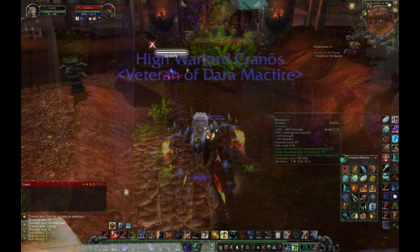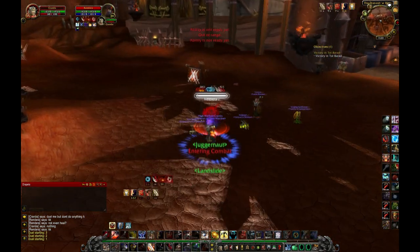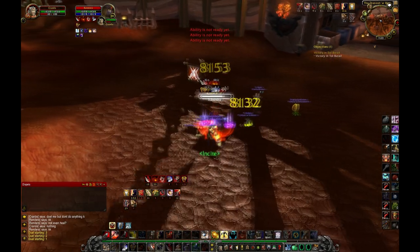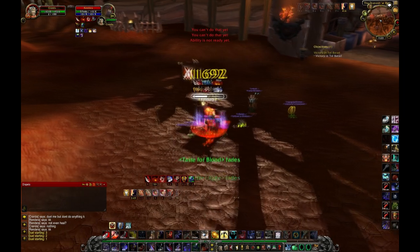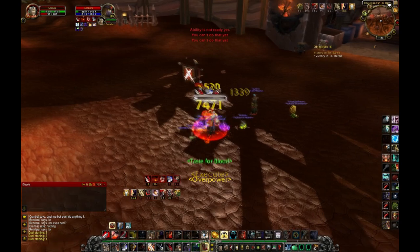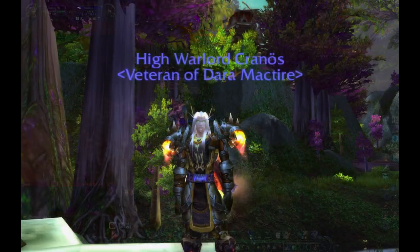This next macro is the first burst macro. It consists of Recklessness, a trinket if you have one — pretty much a human racial since you have Every Man for Himself — and pretty much all your cooldowns at once. This will burst someone down very quickly, so if you want to down a target, this is the best way to do it. I would only recommend using Reckstorm if there are more than two people in the area, that way you can get the most out of Sweeping Strikes.